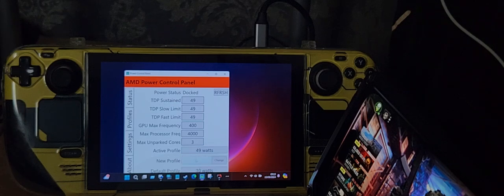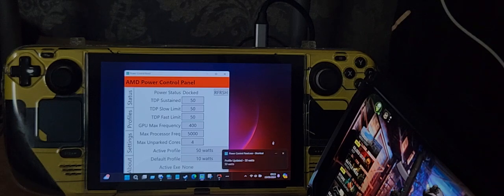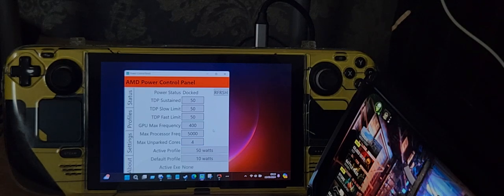I saved the profile. Going back to status and changing from 49 to 50 — and there we go. It's finally allowing me to use all four cores. Active profile is now 50 watts, maximum processor frequency is 5,000 MHz (5GHz), GPU maximum frequency is 400, TDP fast limit is 50, TDP slow limit is 50, TDP sustained is 50, and power state is docked.